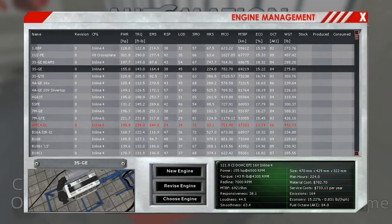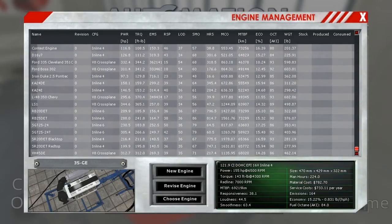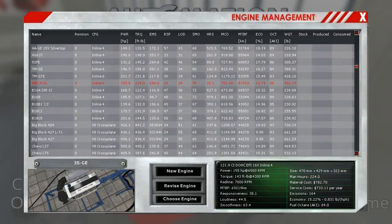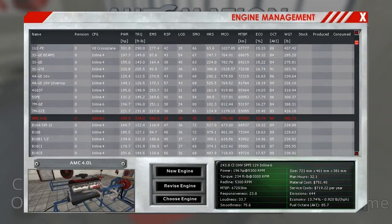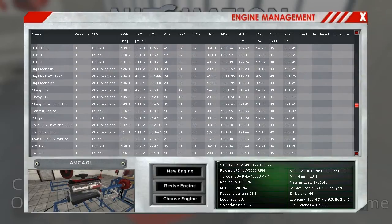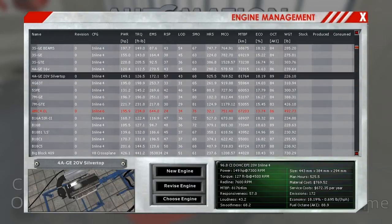And then we can choose an engine. I've got my huge list of engines here from the many recreations we did. I believe the red one here will not fit in this car. I'm thinking some kind of high-strung four-cylinder NA. Honda had some good high-strung ones, but what about that Toyota? The 4AGE silver top — 149 horsepower at 7,300 RPM and 127 foot-pounds. I think that's a good one. You can also create a new engine from here if you don't have one already lined up, but we're going with the 4AGE silver top.